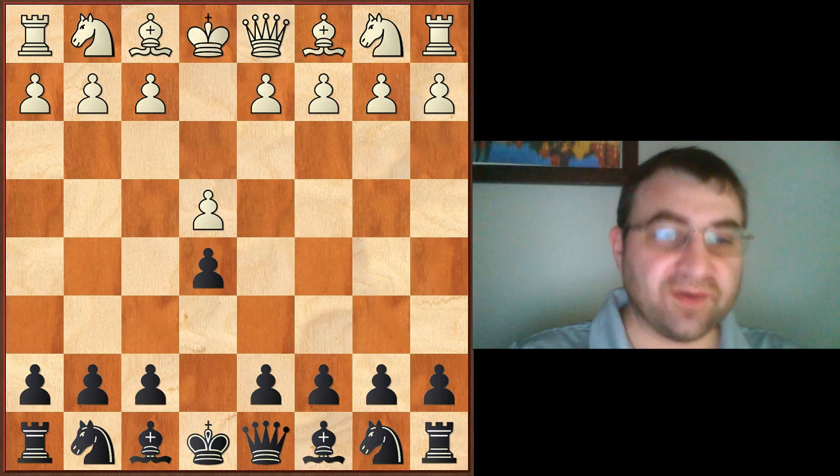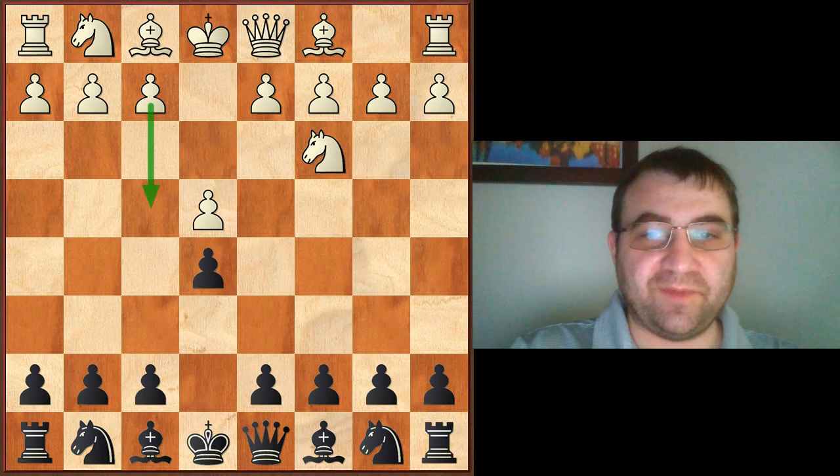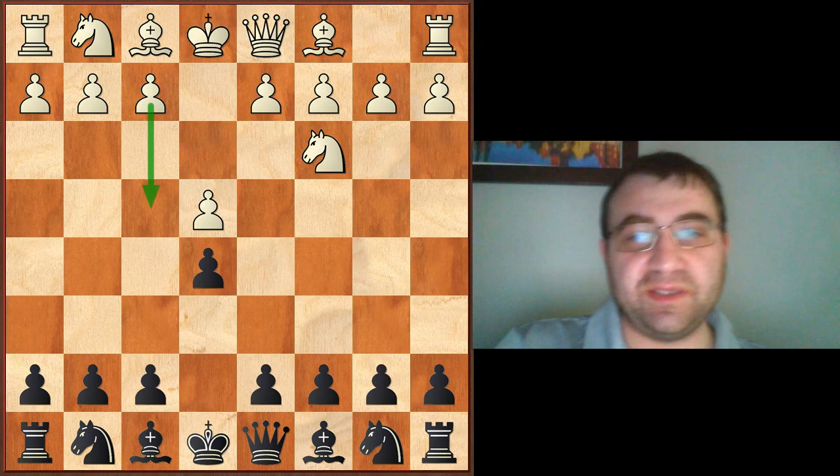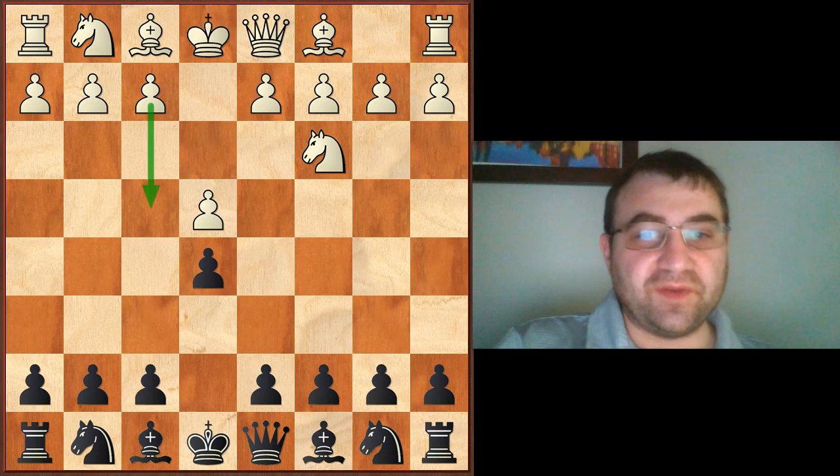Hello YouTube. Today we're going to be continuing to explore the land of E4/E5. We're going to be learning how to play E5 against E4, and the main move we're going to be focusing on today is Knight C3, which is called the Vienna Variation. We're going to be learning how to play against the Vienna. If you like my content and want to see more, please hit that like button and subscribe.